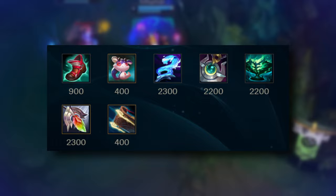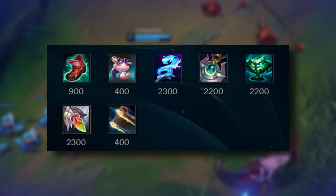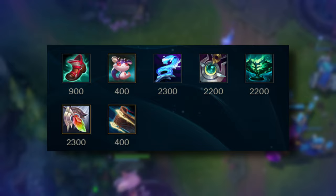The second build path is Boots of Lucidity, Dream Maker, Staff of Flowing Water, Moonstone Renewer, Echoes of Helia, and Redemption or Shurelya's Battlesong. This build path is a safe build for Nami that focuses on providing health for her teammates and pumping out big heals. The first point to note is you can swap out Dream Maker for Solstice Sleigh if you prefer. Nami procs Solstice very easily with her E, Q, and R. The extra bonus health and movement speed can provide more engage potential and excels in small fights that end quickly.